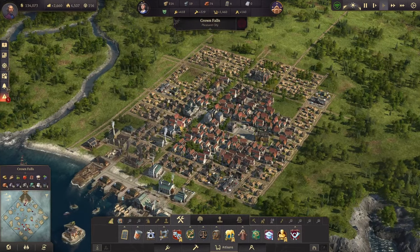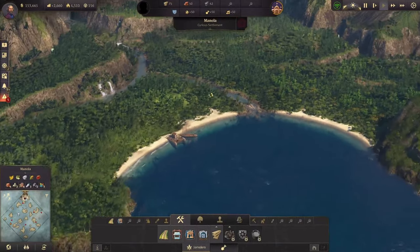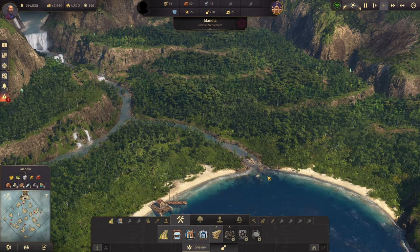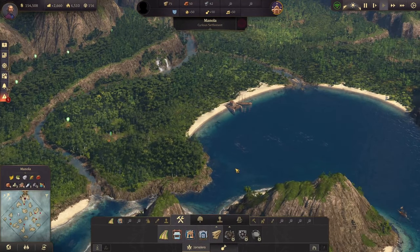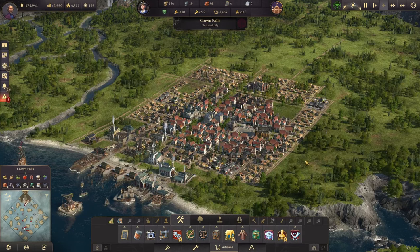We're going to take a break from the old world in the next episode and head over to Manola, where we'll start settling and getting the Arbreros up and running. That way we can unlock chocolate and sugar and all that kind of stuff, since we need it for our people in the old world as well. I want to get some cash rolling in from that region. Other than that, guys, thank you so much for watching — I hope you enjoyed this one, and I look forward to seeing you in the next one. Take care!